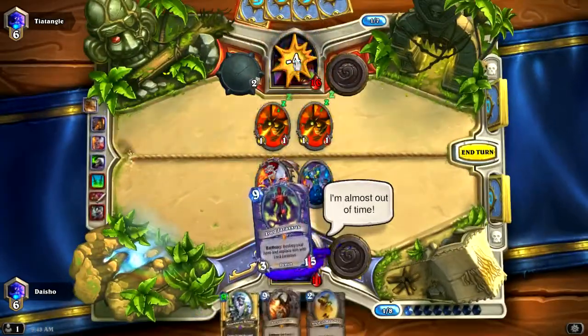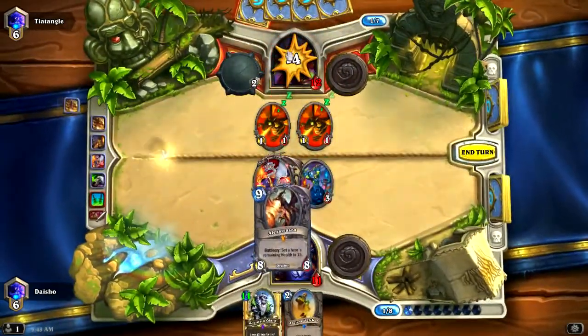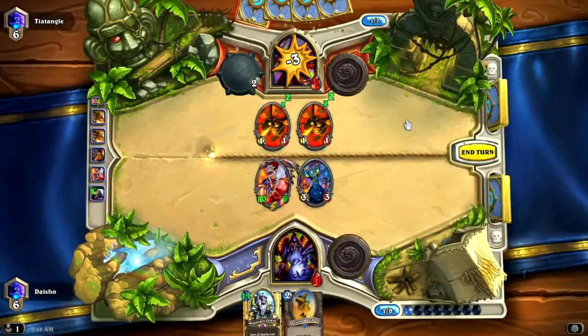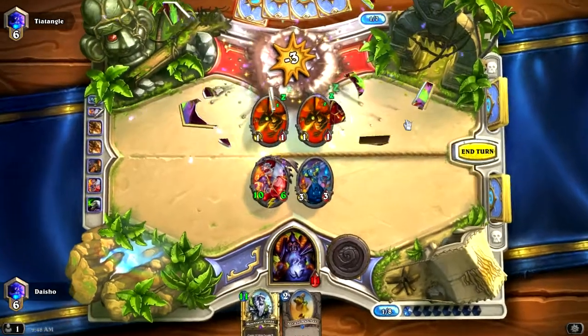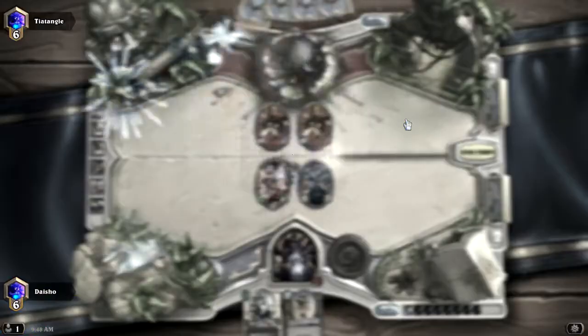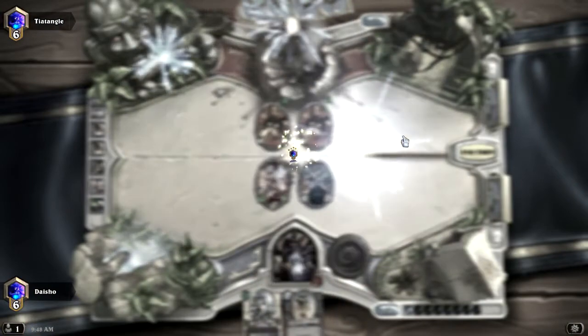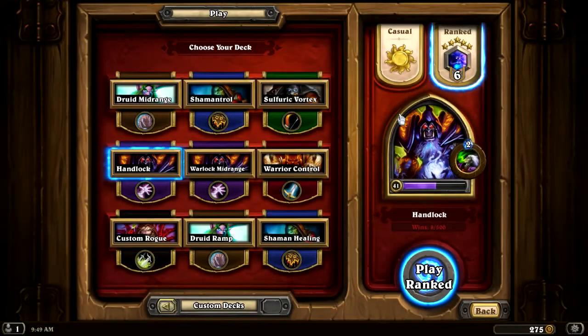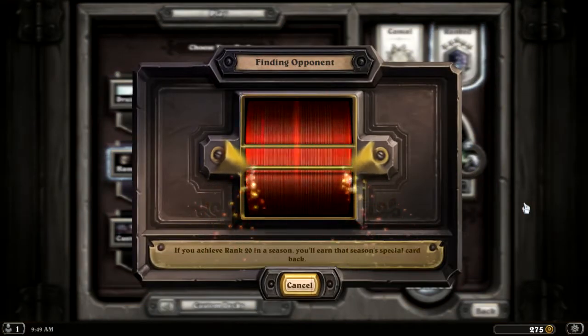Alright. So that was a good draw. That's part of the deck — that's why Leroy and Power Overwhelming are in the deck. Since I drew both Leroy and Power Overwhelming early on, I had a pretty bad start, but it enabled me to have that combo finish. Not really something that I was expecting to top-deck into, but it happens occasionally. And just that ability to finish games that you have board control over is really important in decks like this.